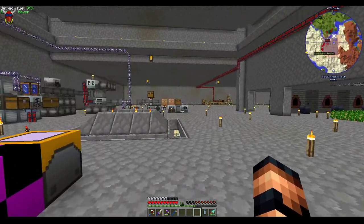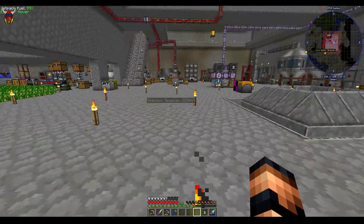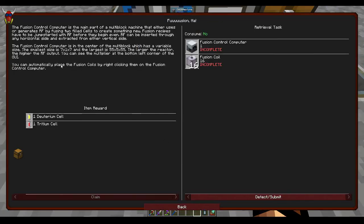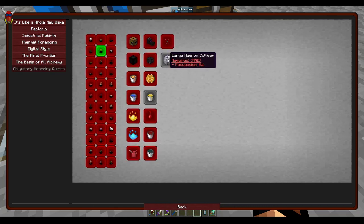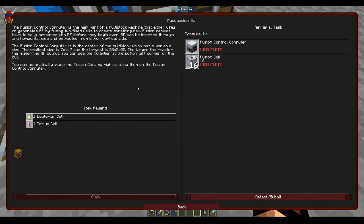I think in the next couple episodes we're going to be looking at doing some fusion reactor stuff with the fusion control computer and the fusion coils. Let's take a look at what that said in Better Questing. The most basic one is 7x1x7 — it's only one high — but the largest is 55x5x55. I'm pretty sure there's some kind of cool bragging rights thing here with this large hadron collider. If you set that 55x55 up, I think you can get pretty crazy with it. The multi-block just sits together. The smallest is 7x1x7 and it requires 16 fusion coils to get started and ready to rock.